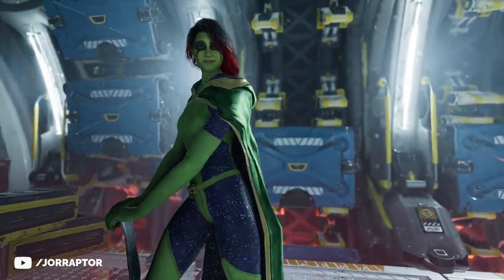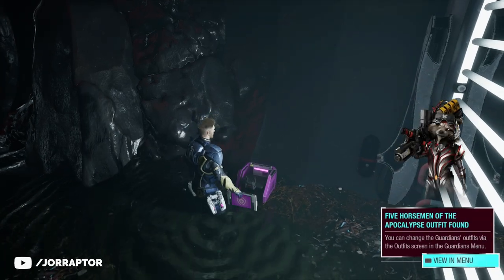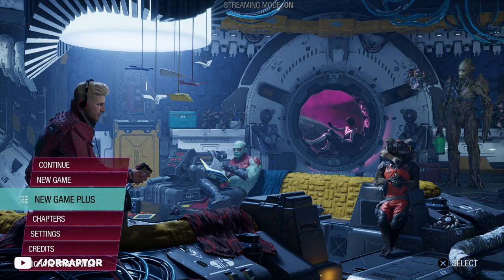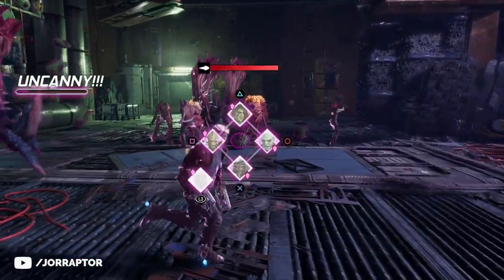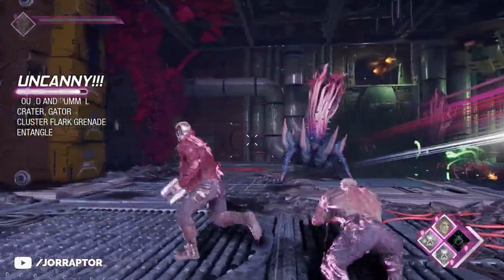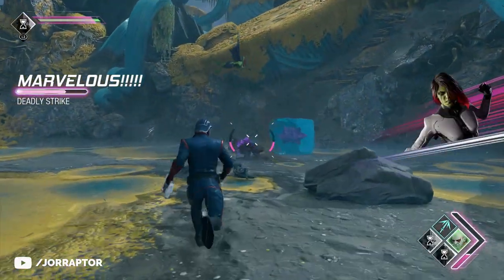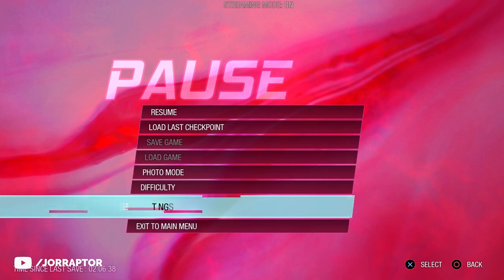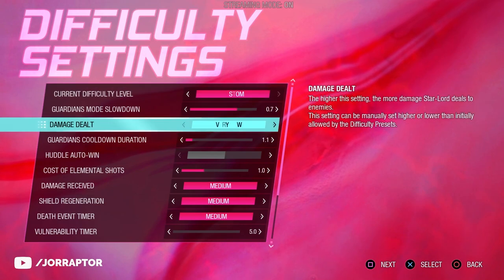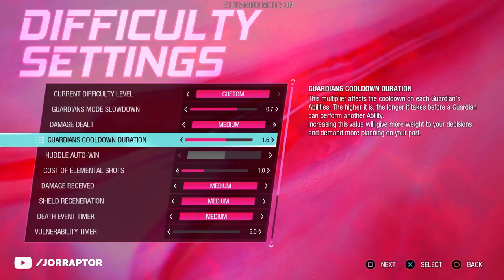Some outfits just unlock after finishing the game and starting New Game Plus, because Guardians of the Galaxy has New Game Plus at launch — so you can immediately replay the whole game with all the abilities and crafting upgrades you unlocked. You can also try the game on a higher difficulty; there's easy, normal, and hard, and you can change it at any point. There are also different modifiers you can tweak, like the damage you deal, the damage you receive, the cost of certain attacks, and how long the guardian abilities are on cooldown.